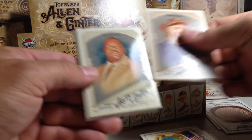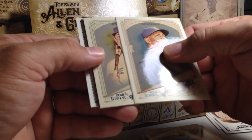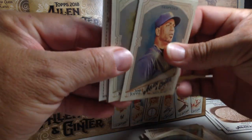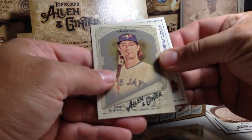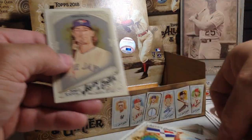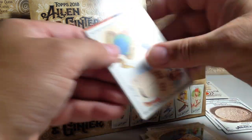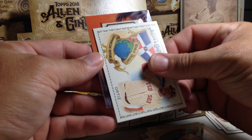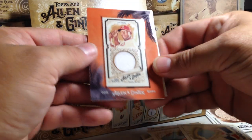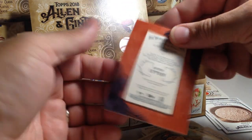George Springer, Biz Marquis. Whoa — okay, it's because there's a hit right there, something weird right there. Yoenis Cespedes, Big Papi, and Jameson Taillon mini. Let's see what our last hit is — this is a relic because it's got the orange border. It's Justin Upton for the Angels — mini relic.